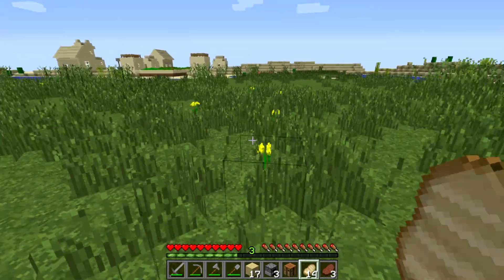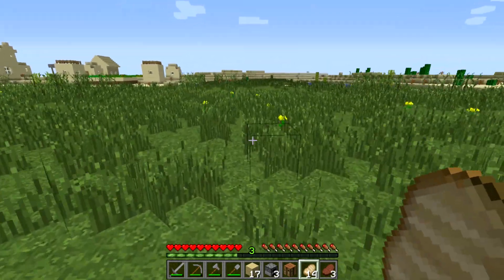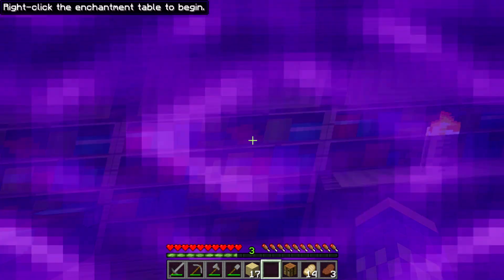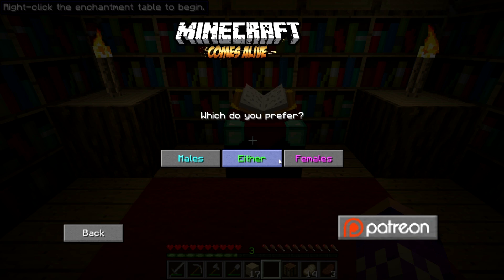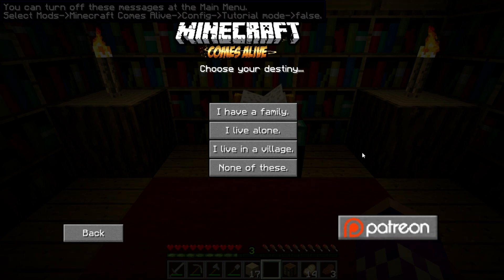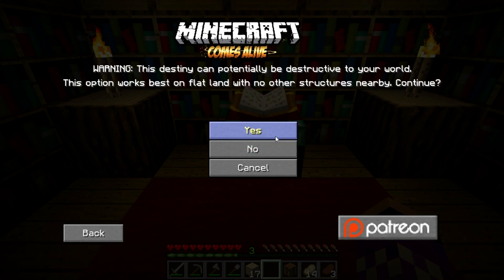We're going to use the crystal ball right here — it's all clear. I right-click the enchantment table to begin. It asks: are you male or female? I'm female. Which do you prefer? I prefer males. For living situation, I pick 'I live in a village' — that way I get two villages close to each other, which would be awesome.